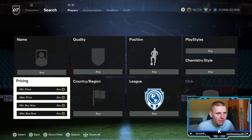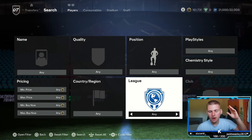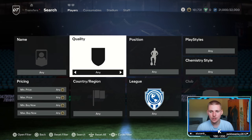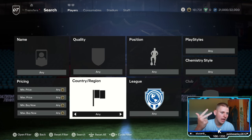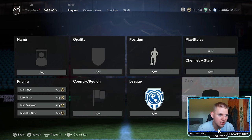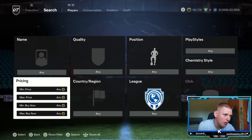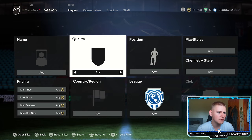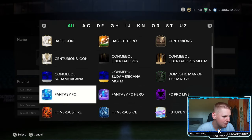Starting off with the first method of today's video, we are going to have three fairly high budget methods. Normally we'd have a low budget method, but at the minute low budgets are literally impossible — every single 84, 85, 86, and 87-rated card is at minimum price, so you can't get any filters. We're basically going to have to wait until something comes out for them to rise a little bit. Marquee matchups are also rock bottom right now.